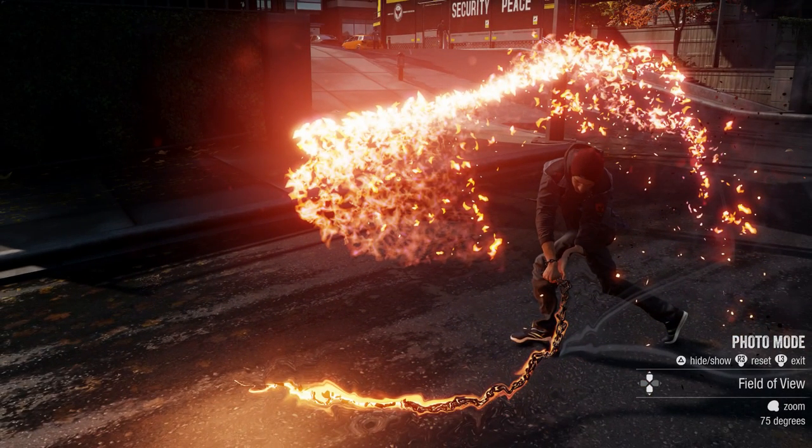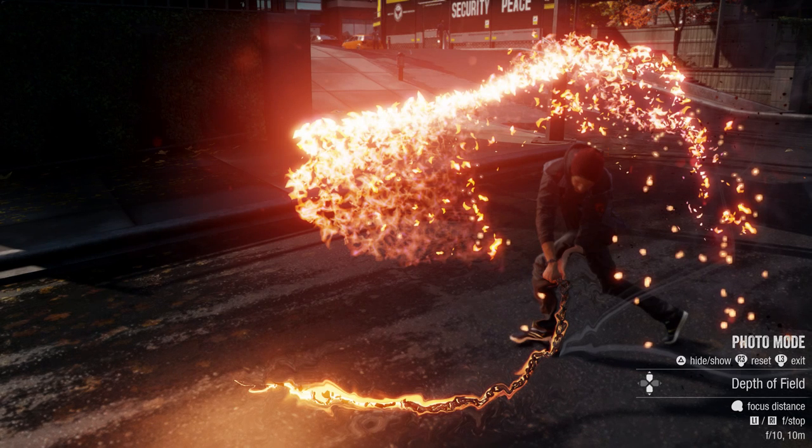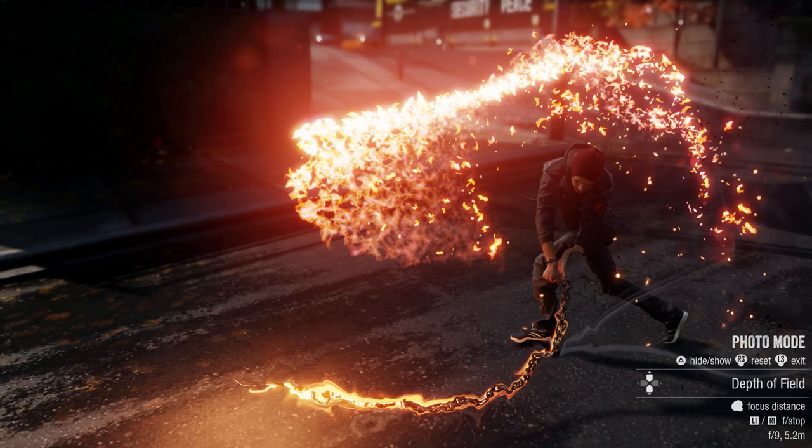The next editor allows you to adjust the depth of field settings, and it works more or less like a real camera. The top shoulder buttons change the f-stop, or blur, from nothing at all to pretty extreme. The left stick moves the focus distance back and forth. Remember, you can always click the right stick to get back to the default settings.